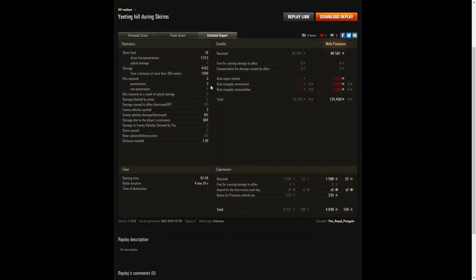Damage of 4,162 hit points, of which 1,450 was from more than 300 metres. He received three hits from the enemy and all three penetrated. This is basically a light tank in disguise — Wargaming likes to pass it off as a medium but it's actually a fantasy vehicle that never existed, with the hull of a Bat-Chat 12 tonne and the turret of an EBR 105. They're targeted straight away because of their burst damage. He earned 98,581 credits and after repairs and resupply took away a profit of 125,456 credits, earning 4,939 experience points altogether.